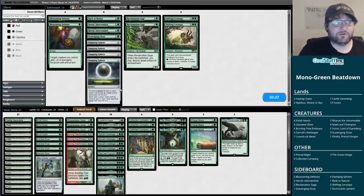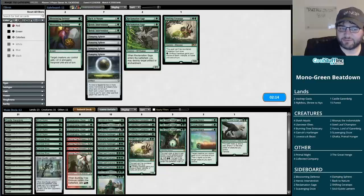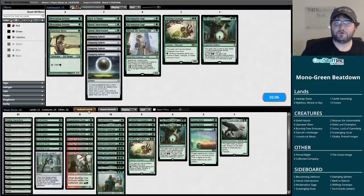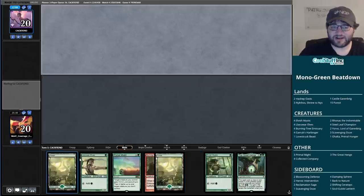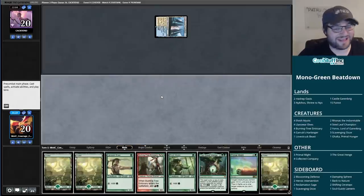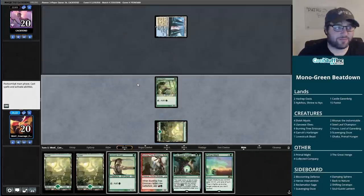Refurbish - I played that deck back in standard: discard to Chart a Course, Refurbish, that sort of thing. We do have all the Scavenging Oozes already. I'll give Shifting Ceratops a shot. This hand - double mana dork, double land, Burning Tree Emissary which is just okay sometimes. This hand is kind of going nowhere but it has two big mana payoffs so we're keeping it. It's missing the in-between right now - we've got Great Hinge and Primal Might, things to sink mana into.